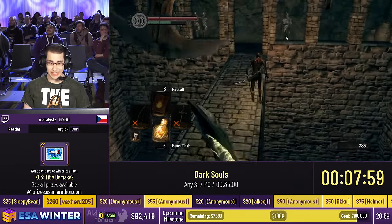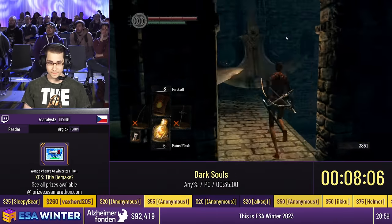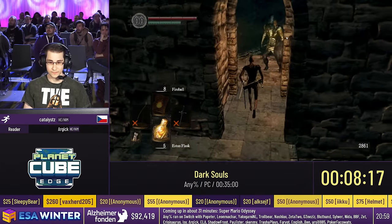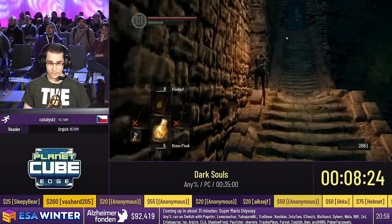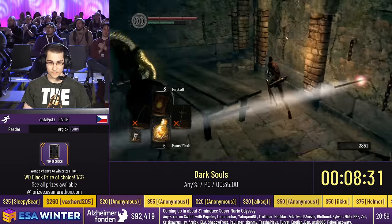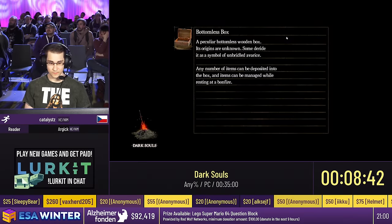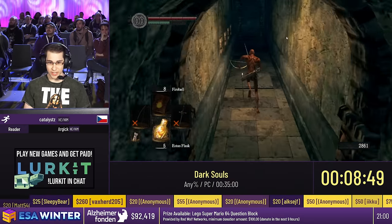Let's make our way through Sen's Fortress — this is a great time to read off some donations. We got a $25 donation from Q, a $50 donation from Ogre498 saying 'Thanks for an awesome week,' a $20 donation from Matt54039 saying 'Much love to this community,' and a $140 donation from Dacia Gaming saying: 'Hi ESA, with this my first on-site experience is coming to an end. I had my share of fun and maybe in the future I might even participate as a runner. Much love, Dacia.' Thank you so much for the generous donations — keep them coming. We're trying to hit $100k for Alzheimer's Fonden.